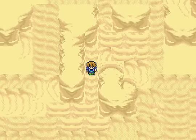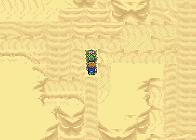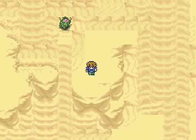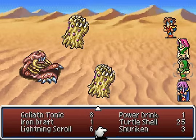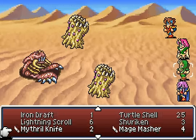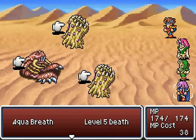Going this way, I suppose. Here's a couple of new enemies: Desert Killer and Sand Boil. I don't have any ninjas, so I might want to switch something out. That's okay, I'll just use Aqua Breath instead.